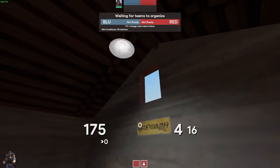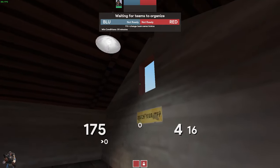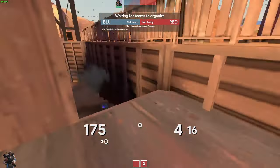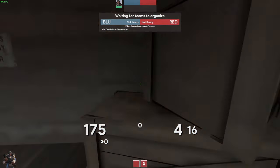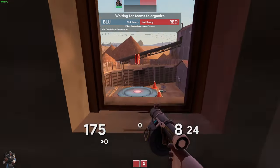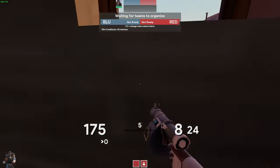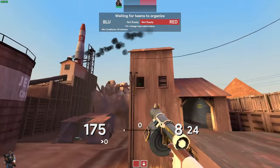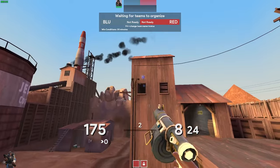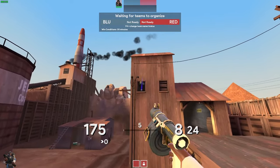You can also use this window to bounce pipes off — it's a great way to damage people coming up. There's another window here which you can get to by jumping onto these boxes, and it offers you a great view onto the point. You can also shoot stickies through the other side, and these should get anyone who's trying to get the large health pack.